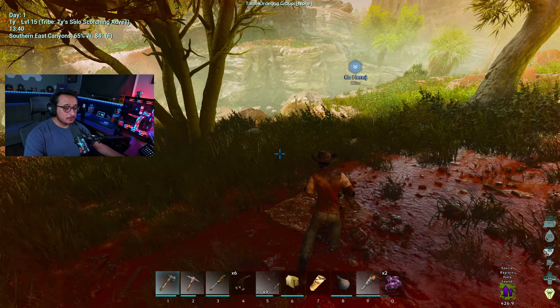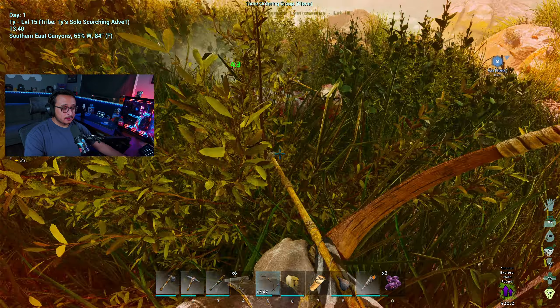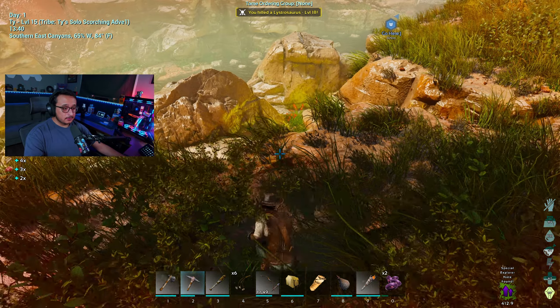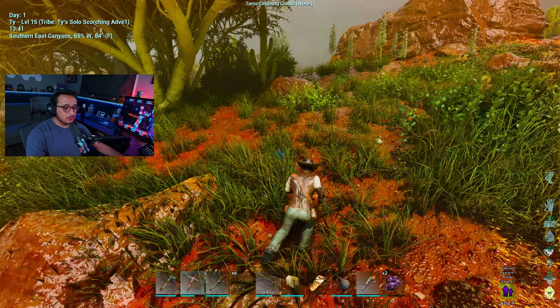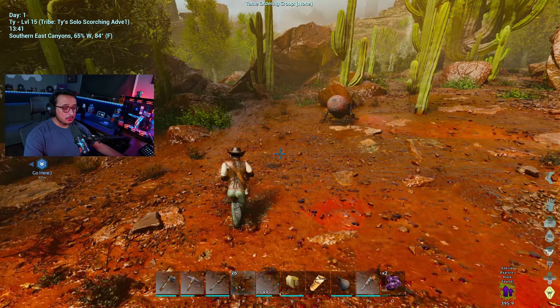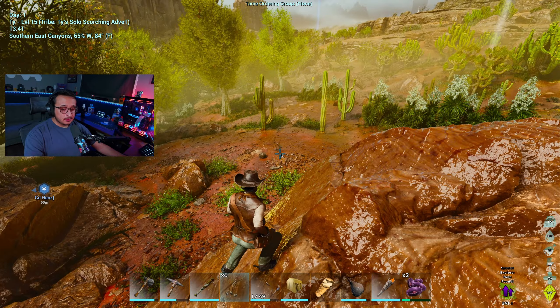I'm checking out this explorer note. It reads: 'Wally has deemed my wyvern riding skills acceptable and agreed to show me around the region. Wally has been here a very long time — maybe longer than Rockwell was on the Island. She knows the history of every village and ruin. Apparently there was once a great city to the southeast.' Very cool lore.